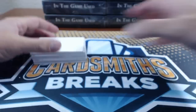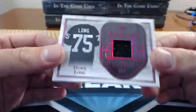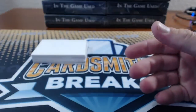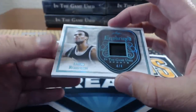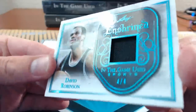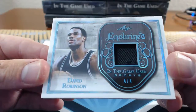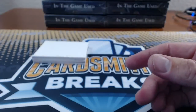Number 11: Howie Long, 2 of 4, Enshrined Relic. Number 12: David Robinson, numbered 4 of 4. There's actually patchy material in there. The lighting's terrible in this hotel room so you can't really see it.